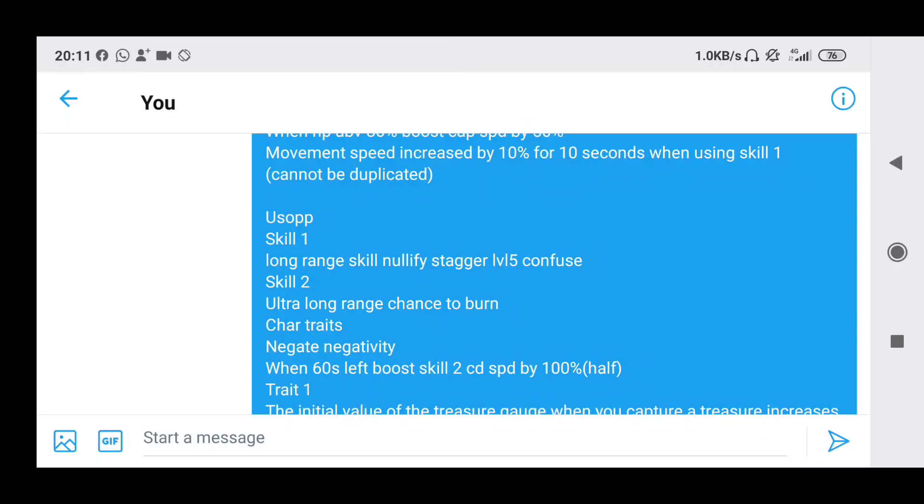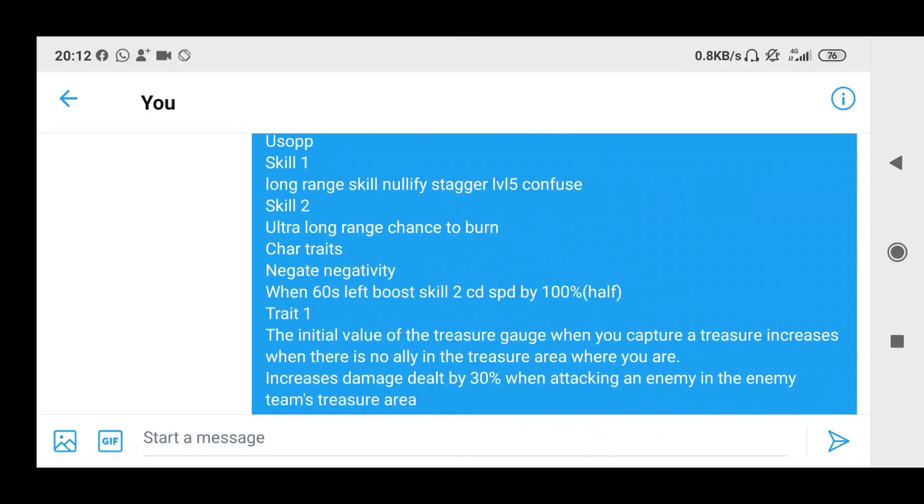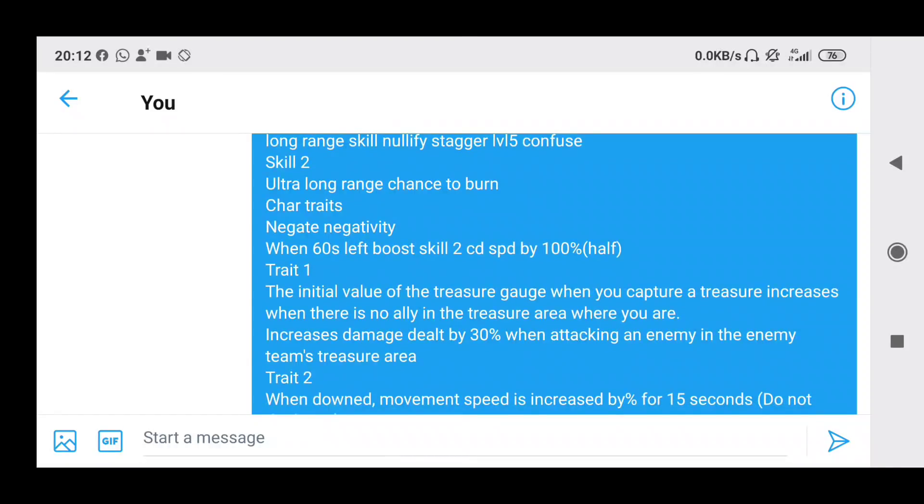Skill 2 is ultra long range with a chance to burn. I'm liking the ultra long range because if you guys remember watching the NL's lobby, he shot from a super far distance. It's nice that they implemented this in the game and I think ultra long range will be helpful for him because as a runner you want to maintain distance. Skills with very long range benefit you a lot, and the chance to burn is probably 100%. Next is his character traits — he negates negativity, so standard Usopp trait.